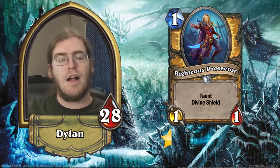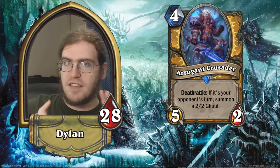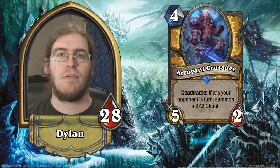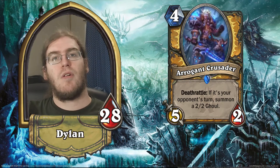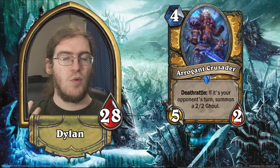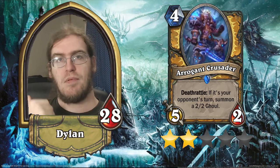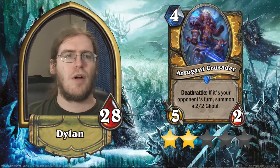Moving on to our rares, we've got Arrogant Crusader. This is a 4-mana 5/2 with a deathrattle: if it's your opponent's turn, summon a 2/2 ghoul. So it's kind of like a 7/4 for 4 — 3 health short of a 4-mana 7/7. Like a lot of other cards such as Vryghoul and Skullomancer, a smart opponent is going to have too many options to play around it. It's a little better than Vryghoul because it has 5 attack, but its overall health is still only 4 on a 4-drop, which is really weak. I'm going to give it 2 stars. It has some niche playability in an extremely aggressive deck, and it also functions as a Doomsayer counter, but in general I just don't think this card is very good.